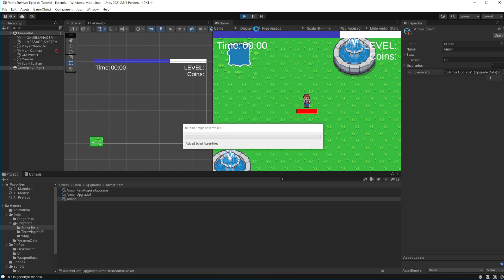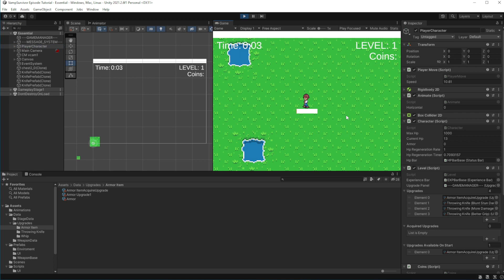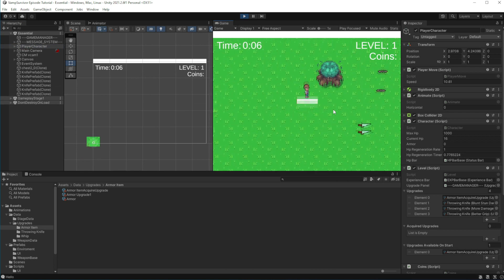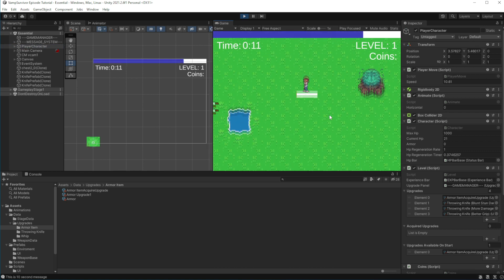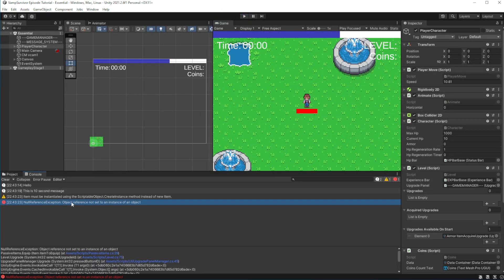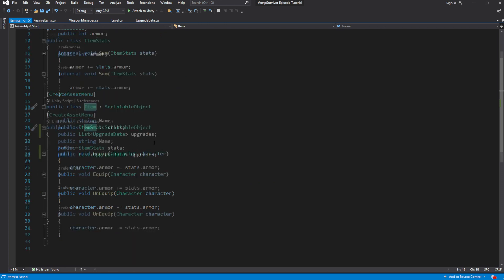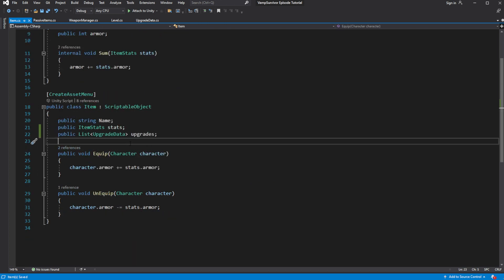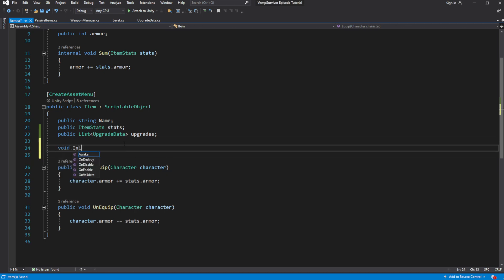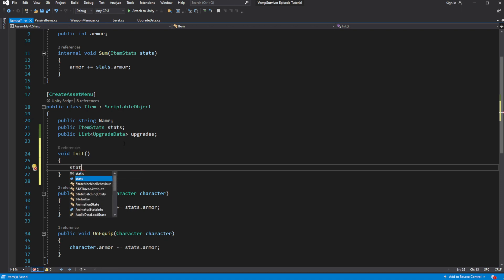Let's test this. We haven't initialized the item stats, so we are trying to work with a class which hasn't been initialized yet. Let's create a new method inside item called init, and inside it initialize stats, list, and pass the item name.